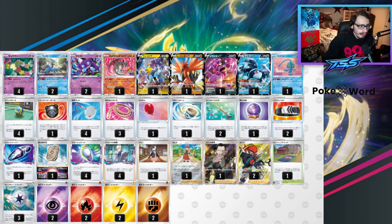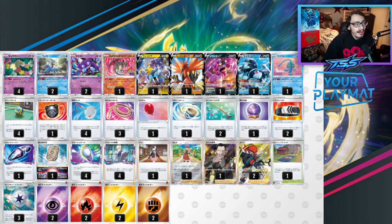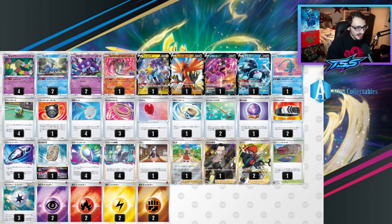Sableye Cramorant is another deck that can really abuse the Sky Seal Stone combo. This list from Japan does have a lot of supporters — Serena, Raihan, Marnie, and Chorus. When you're playing Radiant Charizard over Radiant Greninja, you don't get the luxury of Concealed Cards, and that's a pretty big deal. Concealed Cards is one of the reasons Lost Box decks do so well — having a lot of draw with Comfy and Greninja means that cutting Greninja makes the deck a lot slower, so you have to play more supporters.